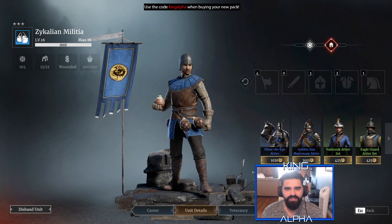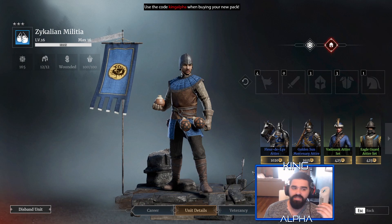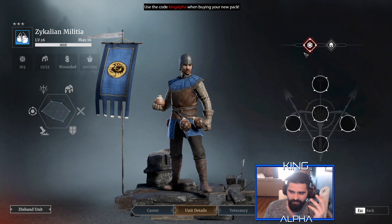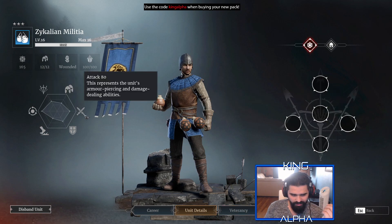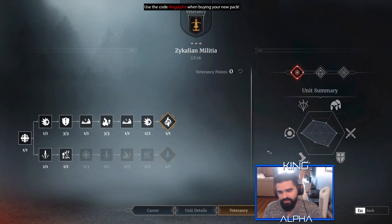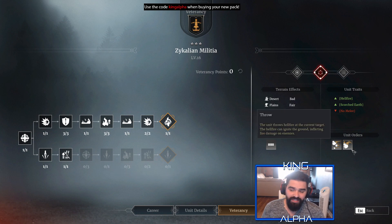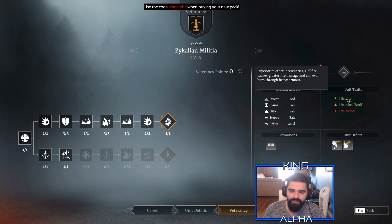Coming over to their stats, they max out at level 16, their leadership is very low at 165, and you only get 12 of these guys — so be aware there's not many of them. Their offensive abilities are actually pretty interesting. Their terrain effects are bad, fair, fair, fair, and then good, and they only have one formation which is the line formation.